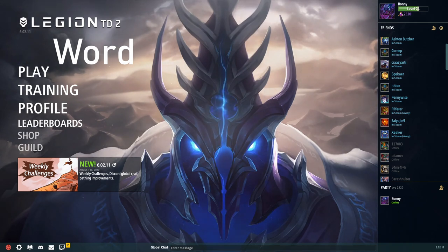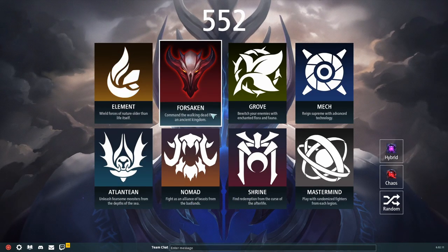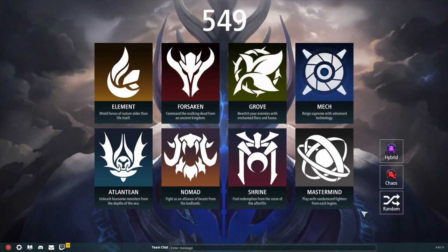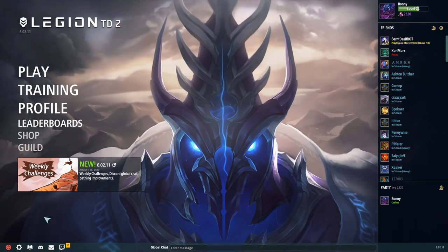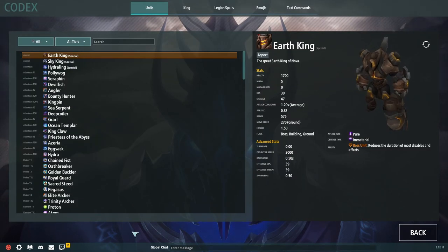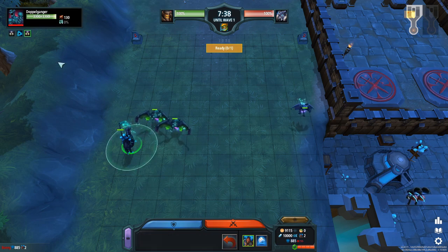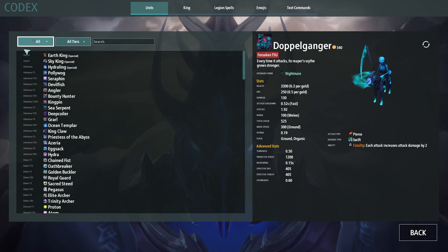But now, back to our topic. Talking about positioning, it is very important to know the characteristics of the units you are playing. One way to do so is by playing each Legion in bot or classic games until you have mastered every one of them. Another option is by using the Codex, the in-game library of LTD2. You can open the Codex by clicking on the book icon in the lobby and then selecting Codex.